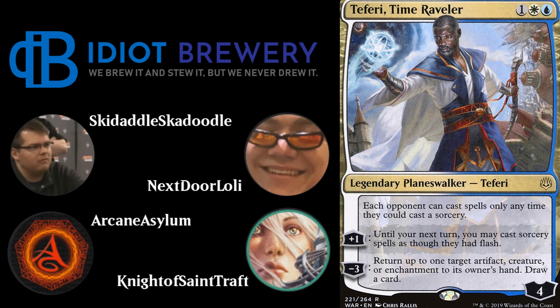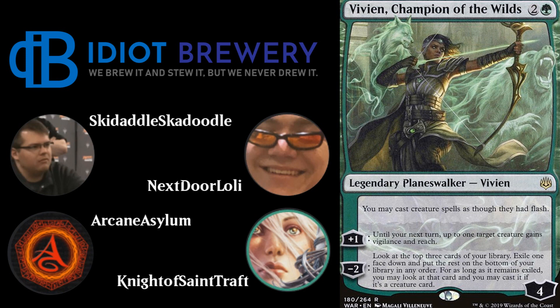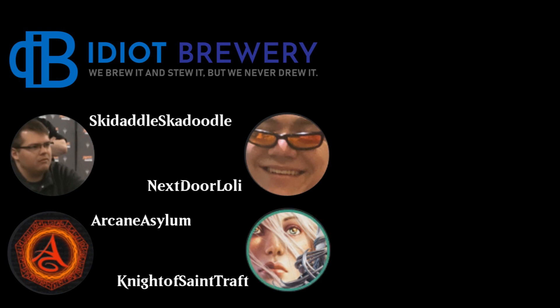Teferi's +1 lets you cast sorceries as though they had flash until your next turn, and his -3 returns up to one target artifact, creature, or enchantment to its owner's hand and you draw a card. The deck also plays Vivien, Champion of the Wilds — two and a green for a four-loyalty planeswalker. Her static lets you cast creature spells as though they had flash. Her +1 gives a creature vigilance and reach; her -2 lets you look at the top three, exile one face-down, and cast it later if it's a creature.